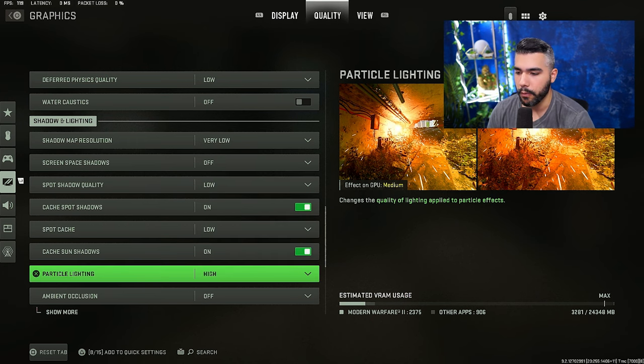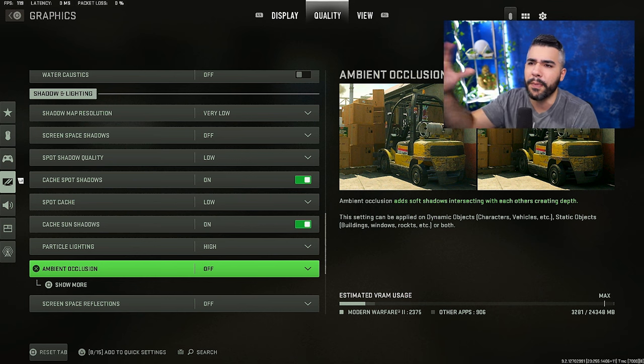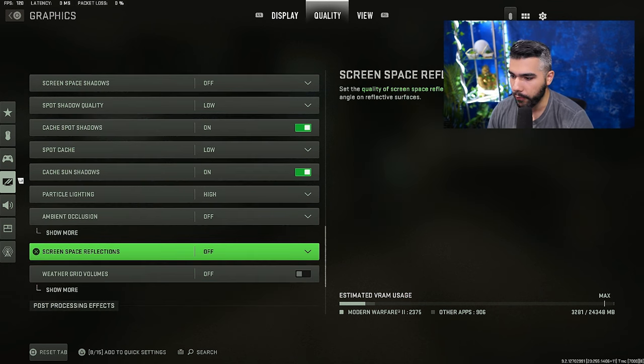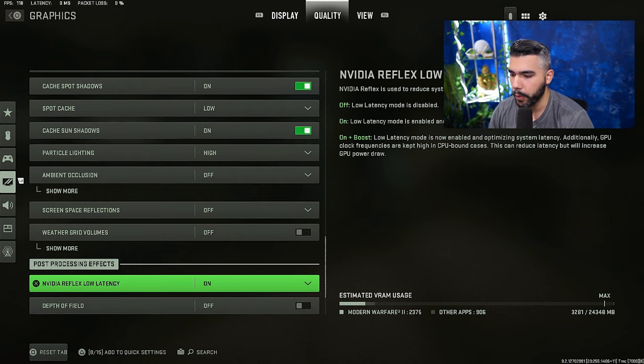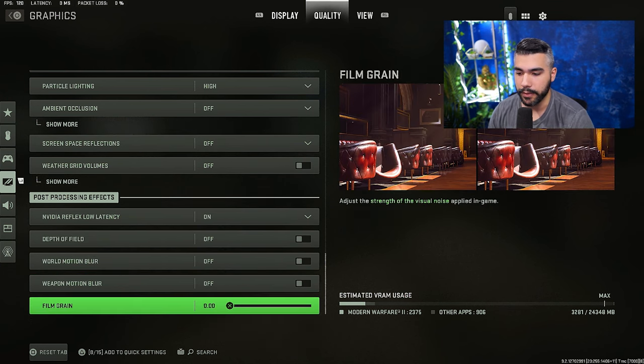Particle lighting is another one of those settings — even though it affects your GPU, it technically gives you frames and helps with the frame rate, so you want this on normal or high. Ambient occlusion: off — this is an FPS destroyer. Screen space reflections: off. Weather grid and volumes: off. NVIDIA Low Latency: on. Depth of field and everything else: off and zero.